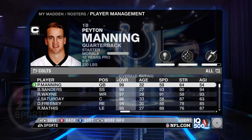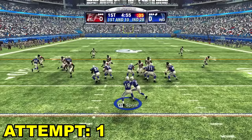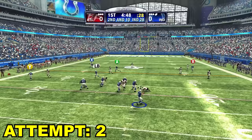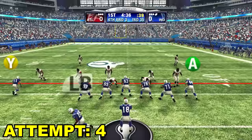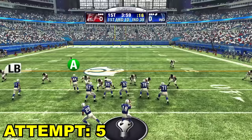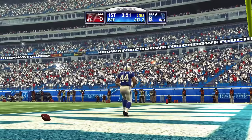Madden 09 and Peyton Manning is still a 99 overall — this dude is a legend. Throw power is a 96 and throw accuracy is a 99. Play action shotgun on the first play — just completely overthrown over the middle. We got Reggie Wayne one on one, Marvin Harrison deep — they're playing good defense. They're sending a blitz — get rid of it to Reggie Wayne, just short of the first down. No huddle. Dallas Clark got Keith Brooking beat by a mile — that's a touchdown! Dallas Clark, let's go celebrate. Kind of a weak celebration but we'll take it.